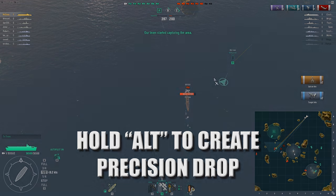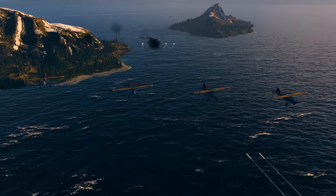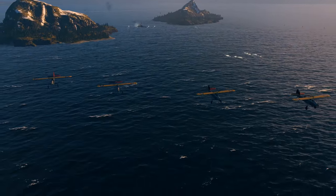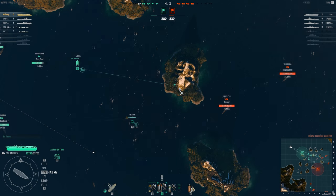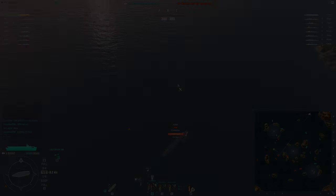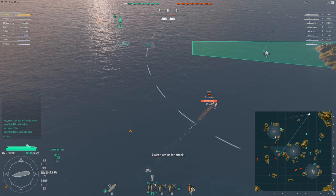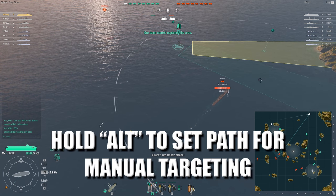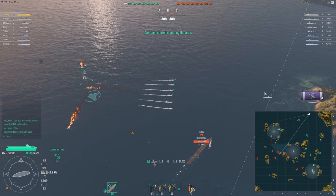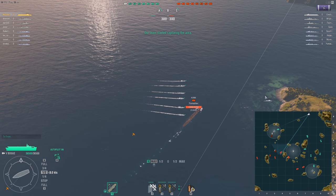Lastly we have Torpedo Bombers. These planes drop a salvo of torpedoes that rush towards the enemy ship causing massive damage. As with each type of airplane, you can elect a simple auto-drop — the computer calculates lead time and the planes drop torpedoes that spread out towards your enemy. Or, if you want ultimate control and the ability to absolutely devastate an enemy ship, you can manual drop by holding the Alt key. This may be the most difficult to master, taking into account the ship's speed and heading. But when mastered, one salvo has the ability to sink a battleship and is inescapable.